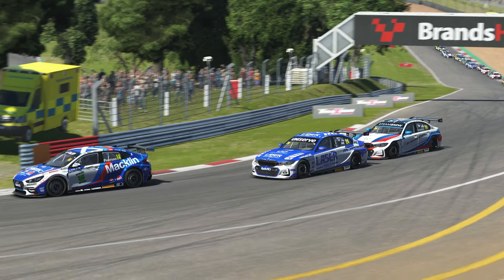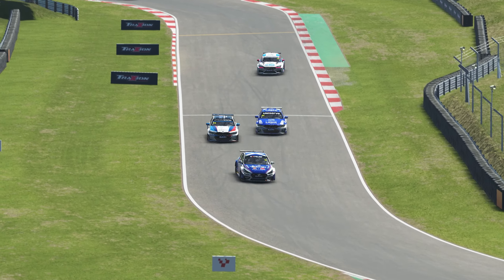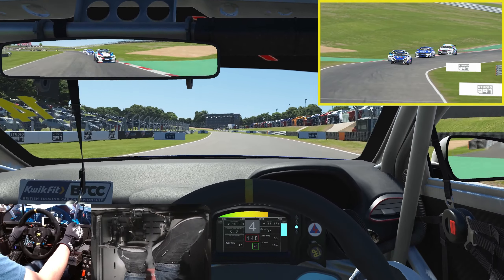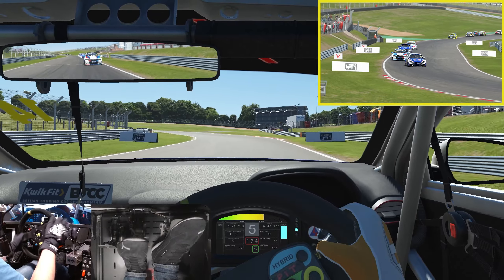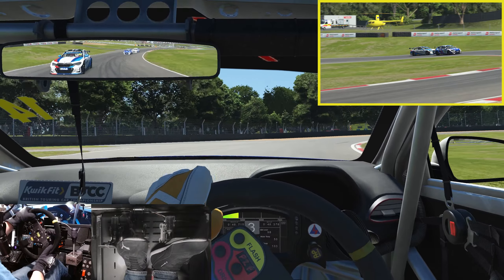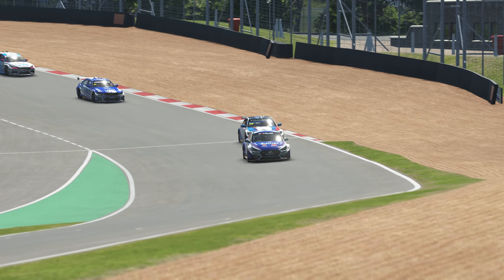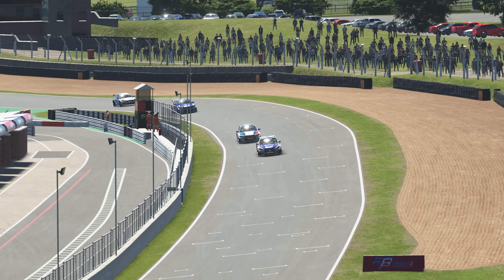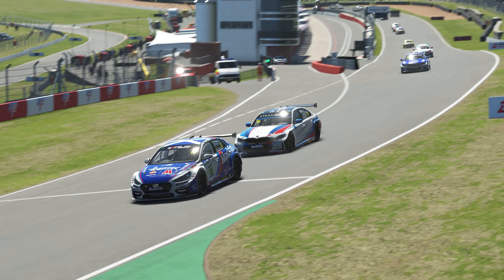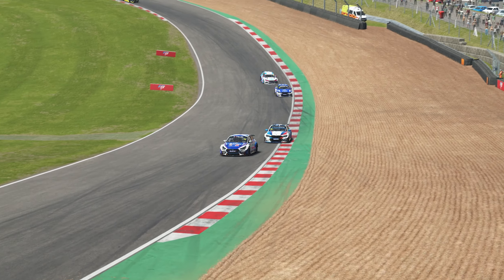Try not to make any mistakes now as we come around Druids for the last time. Turkington is now up into second position, getting past Jake Hill. The four-time champion knows what he's doing — he's forced to try to go around the outside and cannot get by us. We're going to hold on to the victory today, replicating the race three win that Ronan Pearson achieved in round two of the British Touring Car Championship.